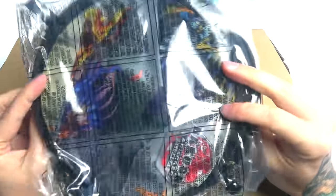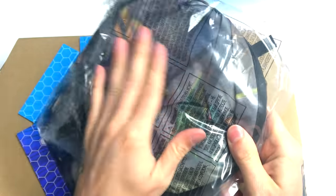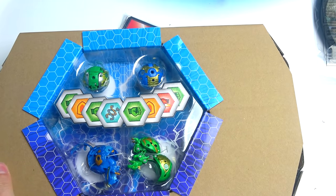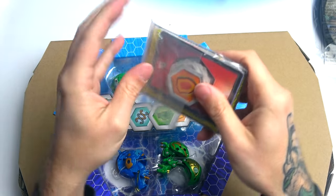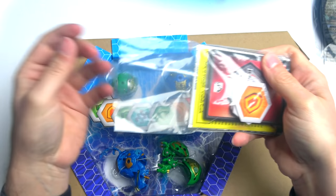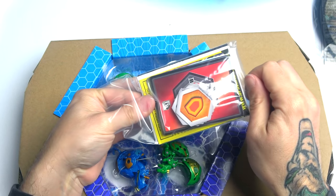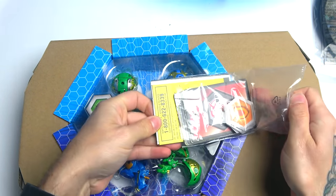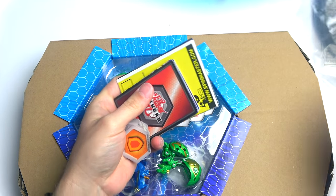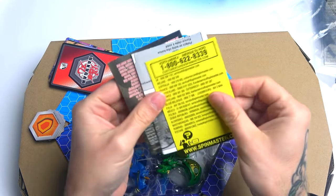Oh, it's one of these fold-out ones. That looks actually pretty awesome — I'm going to open that last. Let me just see what else we get. We get all the cards. Definitely want to get the cards out first and the Baku cores as well. The cards are loose, the cores are loose, but it's all good. There are loads of cards right there — that's awesome.